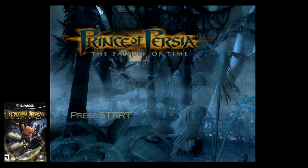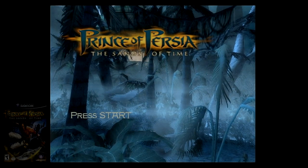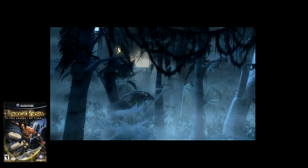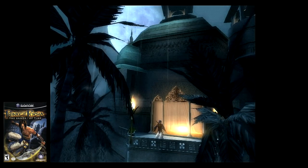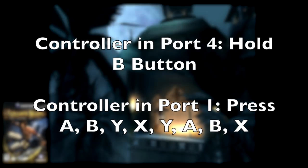The last game I want to mention is Prince of Persia: Sands of Time. You'll need two controllers for this — one in the Player 1 slot, and one in the Player 4 slot. When starting a new game, before walking into the curtain, hold the B button down on the controller in port 4. Then press the following on the controller in port 1: A, B, Y, X, Y, A, B, X.